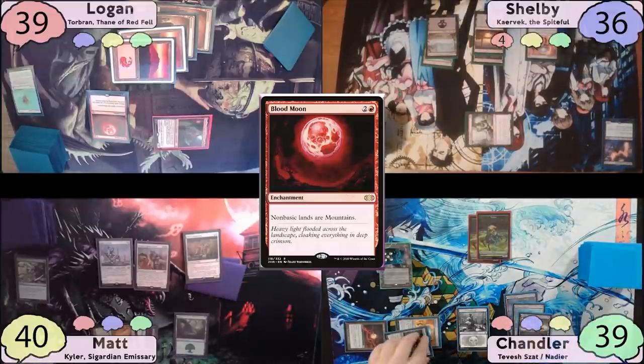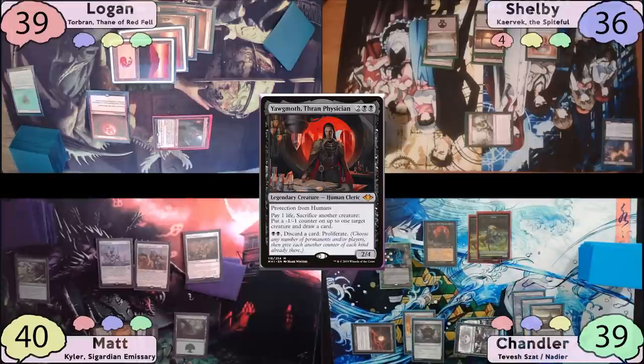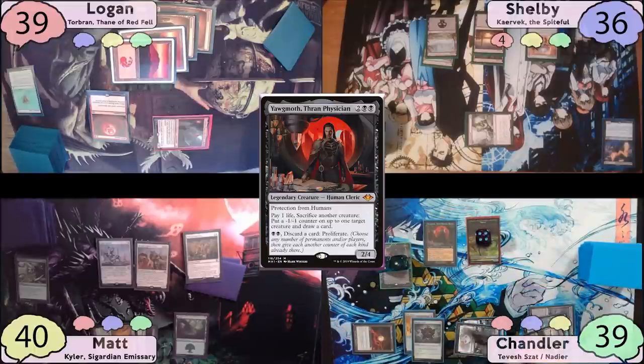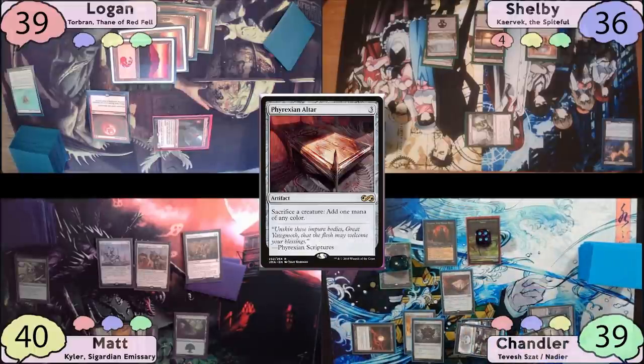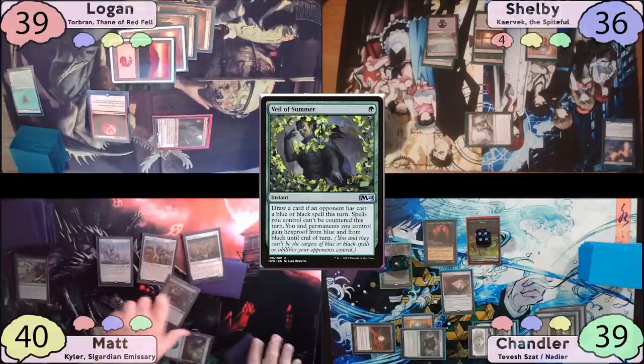Chandler is thankful to draw another Snow Swamp and plays it as land. He taps for four mana and casts Yawgmoth, Thran Physician, then upticks Tevesh to make two more 0/1 Thralls — good ammunition for Yawgmoth. He then casts a Phyrexian Altar and pays one to Esper Sentinel. Matt stops him on his end step to cast Veil of Summer, essentially cycling it away.